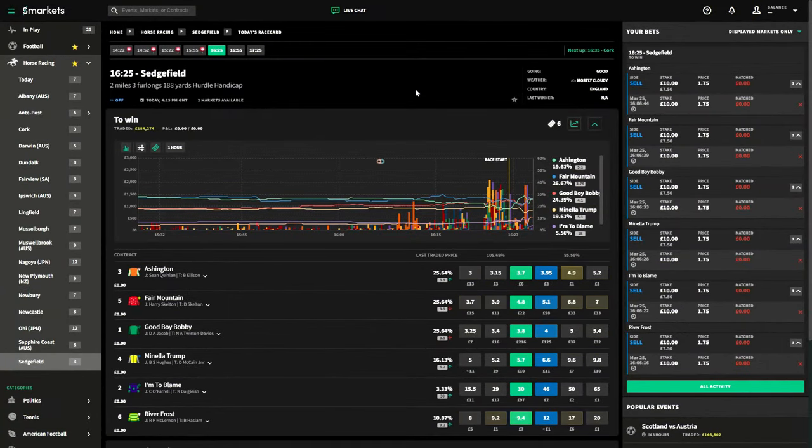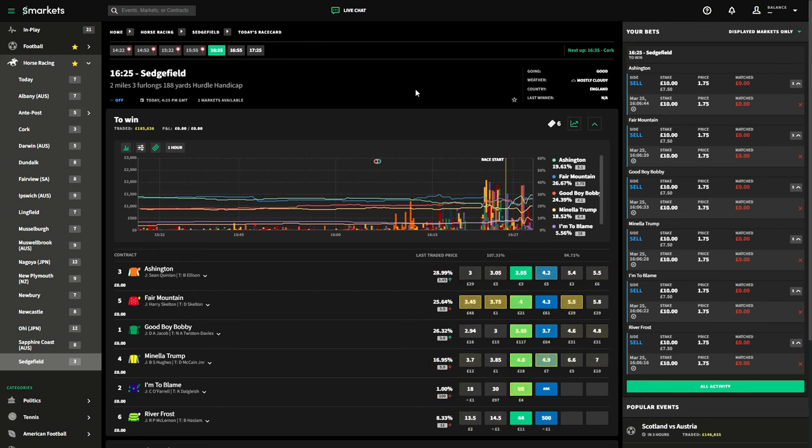I've set it up again on another race — the 16:25 at Sedgefield, another 2-mile 3-furlong 188-yard race. I've already set up the lay requests on the right-hand side, still £10 at 1.75. I would normally use a higher stake — probably about £100 on the lay — so I'd be using £75 to make £25 back if I matched two, and £125 if I matched three. But to keep the stakes simple and realistic for you guys trading, I've brought down the stakes to show you the art of the strategy.